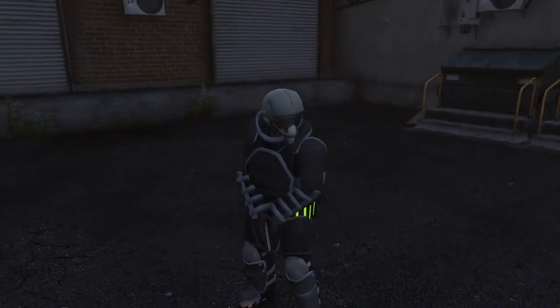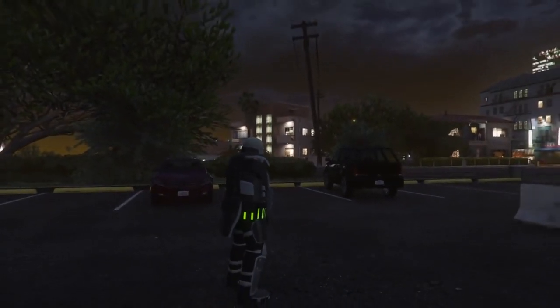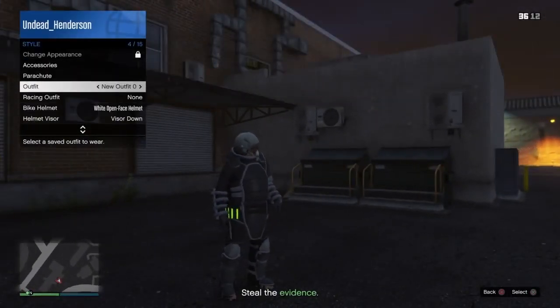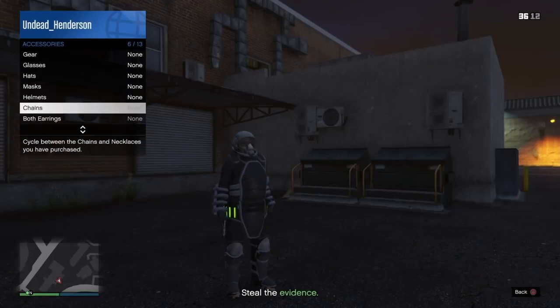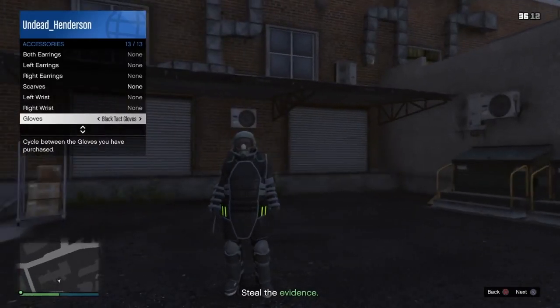Now ready up, and once you load into the game open up your Interaction Menu. Go to Style and Accessories, and switch your gloves over once and then back. Give it a second and then leave the job.